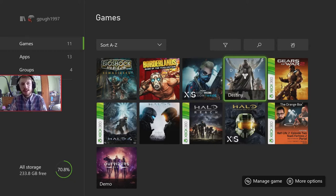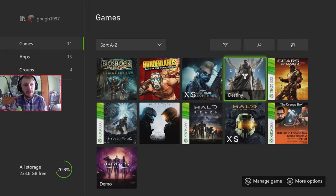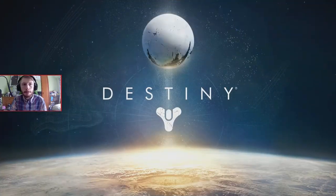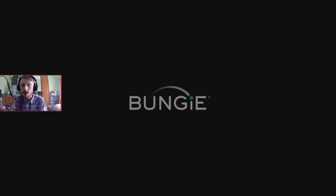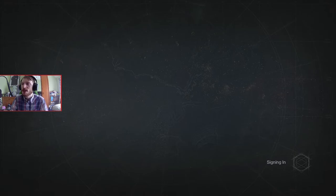Hello and welcome to the cooperative Destiny 1 playthrough. I'm playing on Xbox Series X, and James is on Xbox One. I'm going to boot up the game and hopefully it doesn't prompt with any error messages. James is waiting in the tower for me, and I need to create a new character, get through the introduction, and then we can get going with the co-op playthrough.